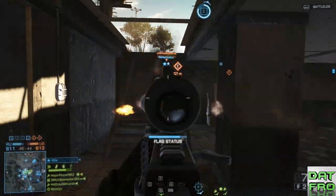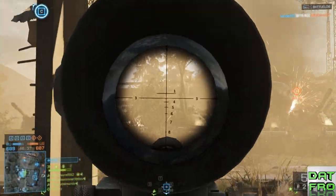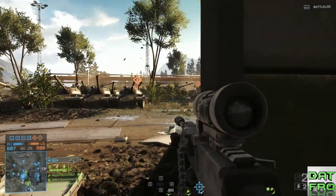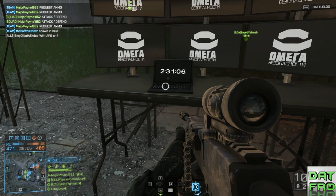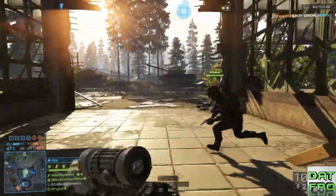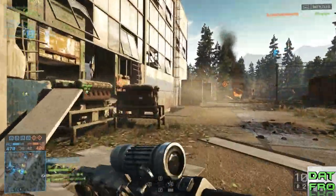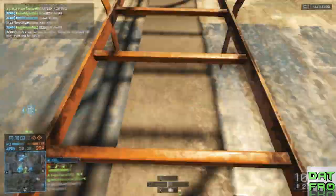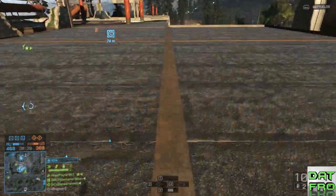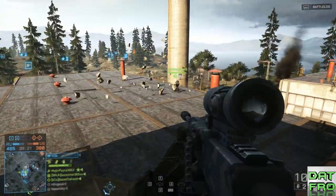I recommend the second you see suppression happening, zoom out of your scope and try to sprint away — though that's hard since LMGs have low mobility. Once you're out of the fire, resume aiming down sights and refocus on the target. It helps tremendously, especially at long range. It may not sound like much, but suppression throws your scope off so much you can't get any shots off. You see this a lot in close-quarters modes like Domination where bullets are flying everywhere.